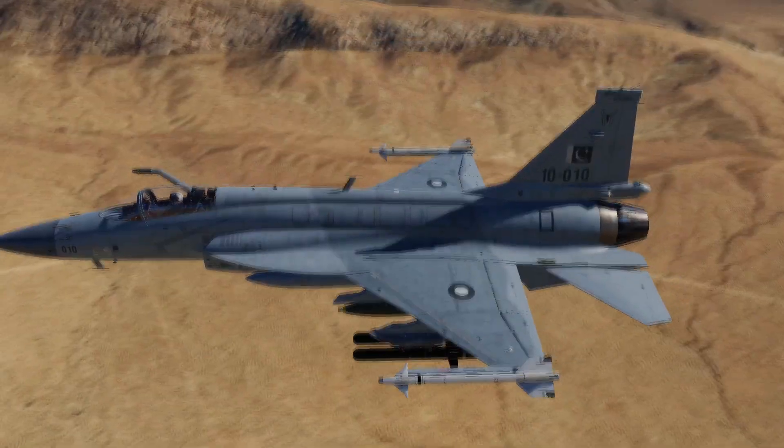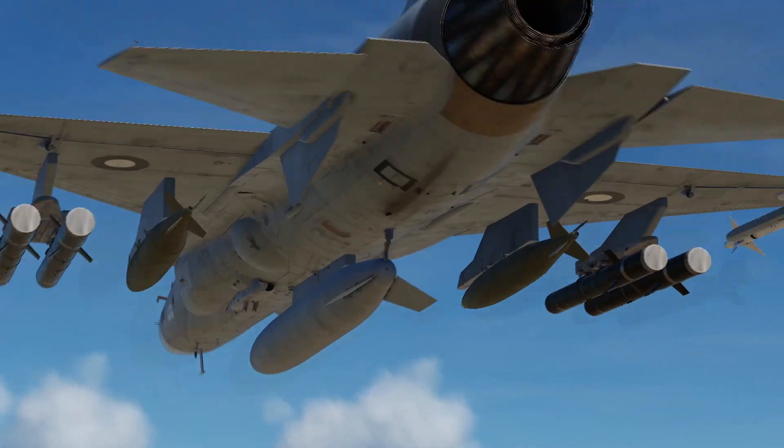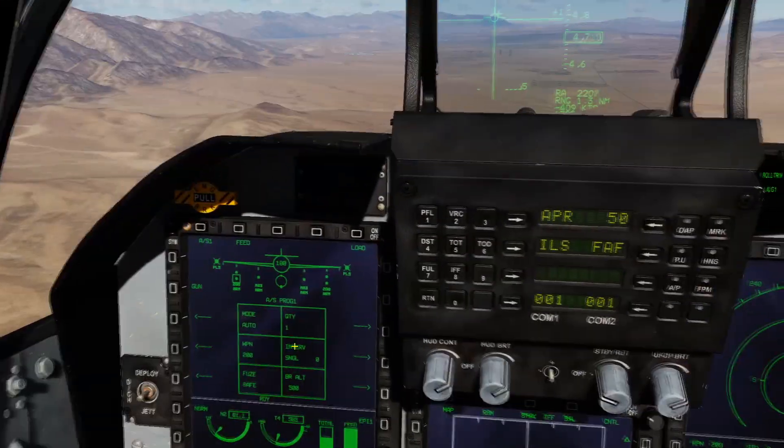This is a no-bullshit look at the Type 200 anti-runway bombs on the JF-17 in DCS. You can carry two or four of these, and they only fit on the outer wing stations. First of all, you want to be in air-to-ground mode. Make sure your master arm is armed, obviously.